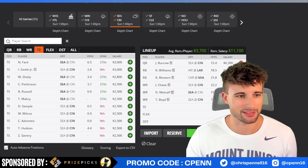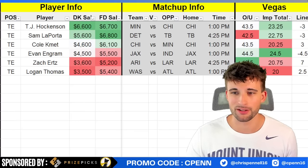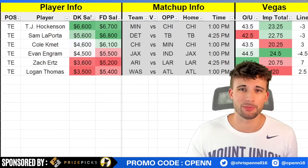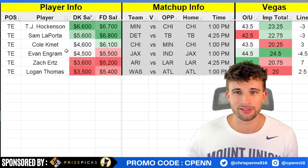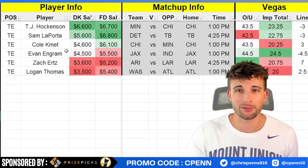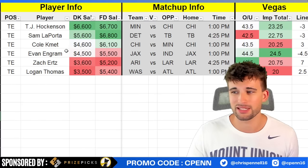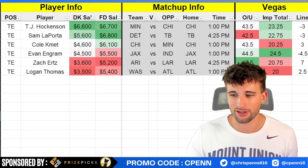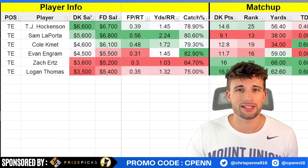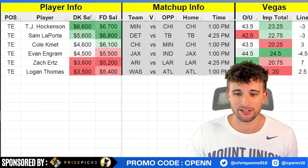Tight ends are pretty abysmal this week. If you can't play Hockenson or LaPorta you're pretty much throwing in whoever fits. If you have Fields you can pair him with Cole Kmet at $4,600 — always has a chance for a touchdown with 21% target share. Evan Engram in Jaguars stacks is fine. Zach Ertz if you're finding a cheap runback for Rams stacks and can't afford Marquise Brown. Logan Thomas is probably the best cash tight end of the week — coming off a big game, six targets per game, 45 yards, 16.5% target share. The Falcons are currently allowing the second most points to the tight end position.